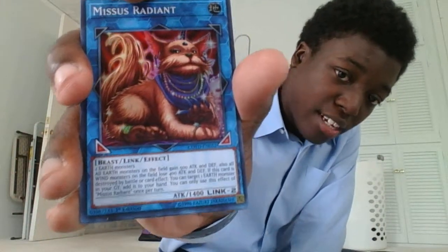We got a Link monster — Mrs. Radian, I think. It takes two Earth monsters to Link Summon, which is easy. It's got two directional arrows going diagonally downward. All Earth monsters on the field gain 500 attack and defense, and Wind monsters lose 400 attack and defense. When this card is destroyed by battle or card effect, target one Earth monster in your graveyard and add it to your hand. Once per turn.